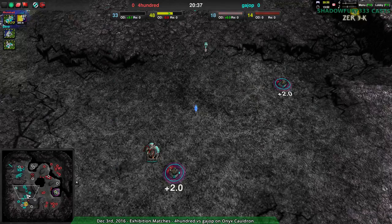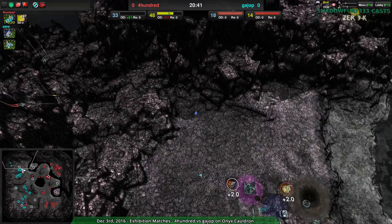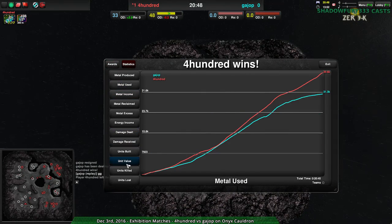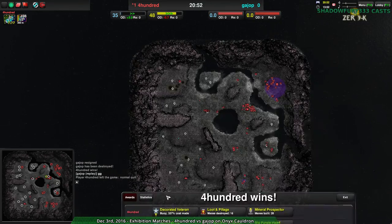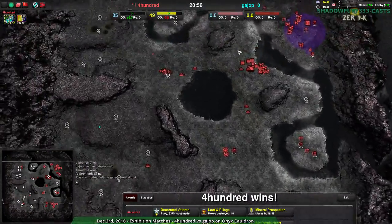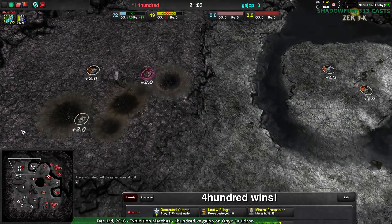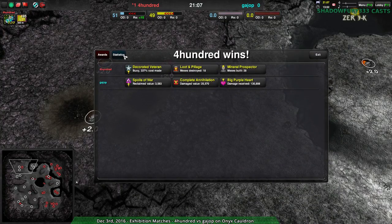Guy Up is actually losing this. Despite some good plays — they saved their base, had a really good base trade — they're throwing in the towel because they just didn't have a whole lot to work with. Granted, 400 had the economic advantage the entire time. Guy Up had some really good plays in the south and got rid of the base but didn't manage to close it out. The attack did cause problems — that would have been a full base trade. But really, Guy Up could have just rebuilt energy early on. It was just a timing thing.